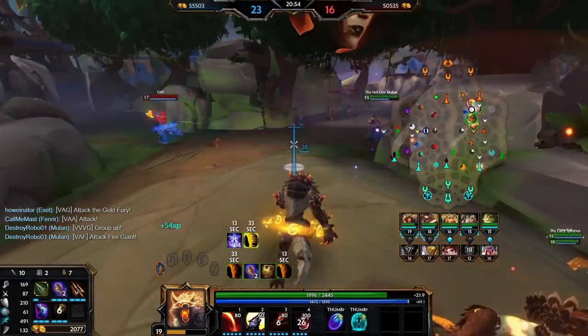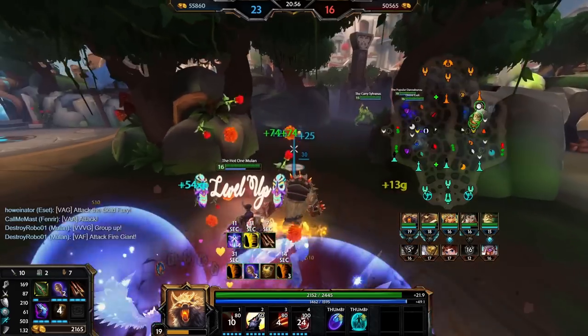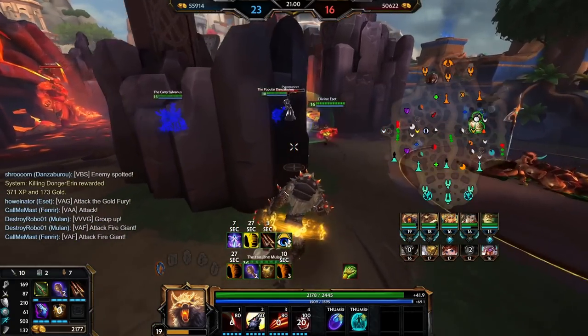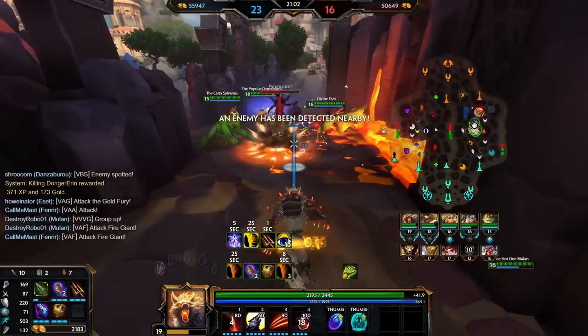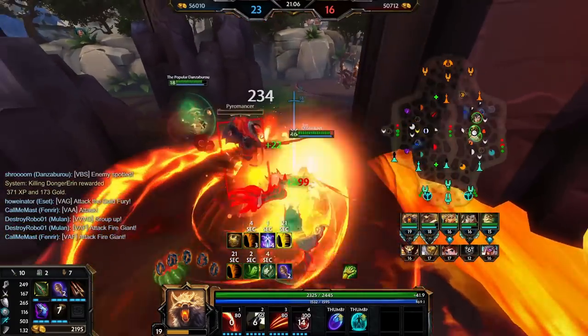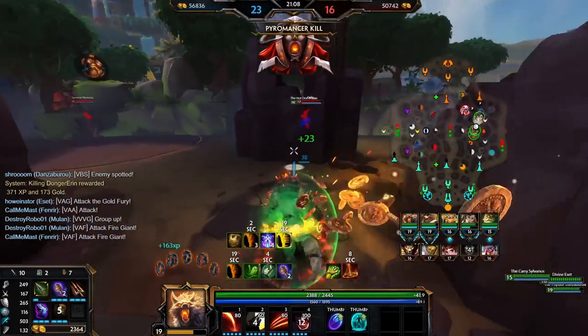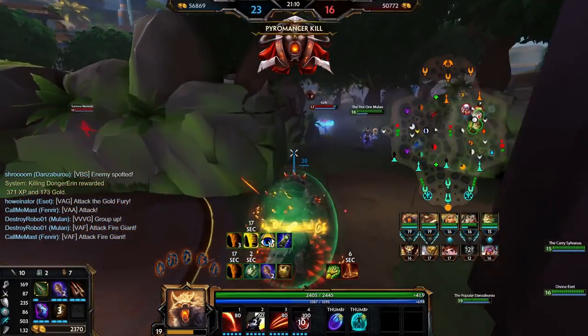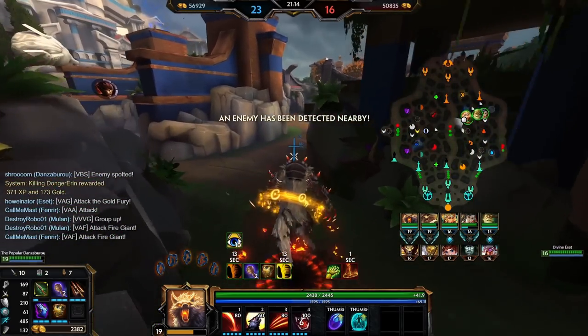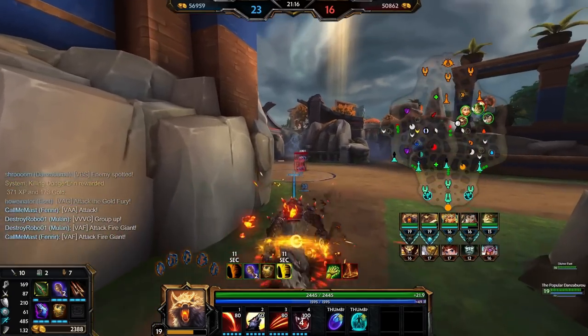It is a pretty good time for it. Oh — Pyro round three! I didn't realize it was spawning. I guess we can do that too. This Geb just wants to roll 24/7 — it's all he wants, he never stops. Let's see if we can get a tiny bit more farm so we actually finish Bumba's.